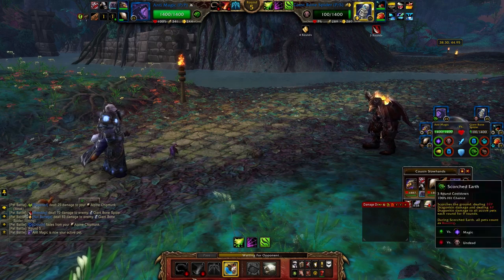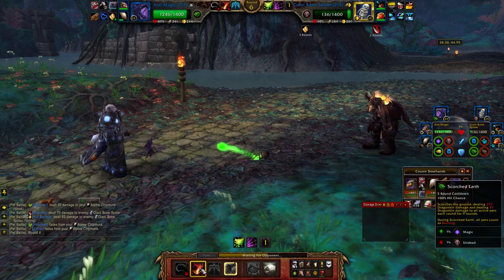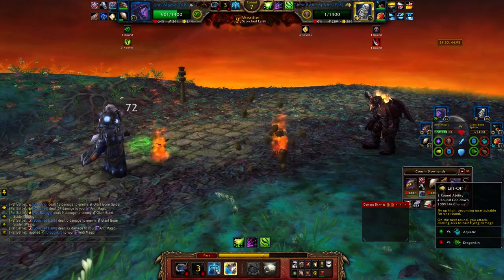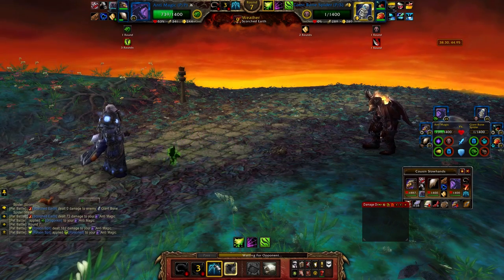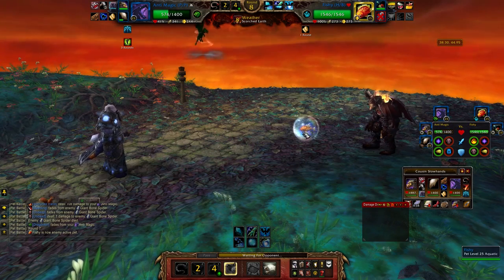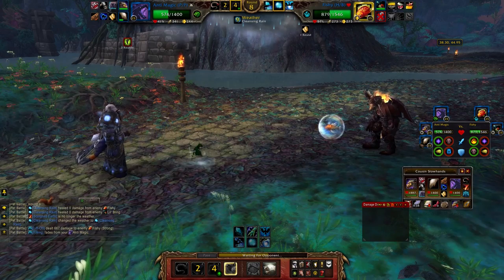I'm just gonna switch into this guy here and throw out scorched earth — it's a three-round cooldown, so that's not that long. He's gonna do some kind of damage move to me. I think doing the lift-off here is gonna force him to play his little bling, because if he brings in fishy — that was a terrible move. He used cleansing rain which is fine, but yeah he just ate that lift-off.